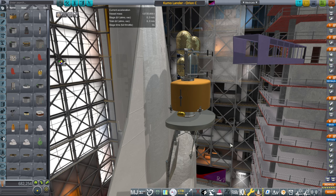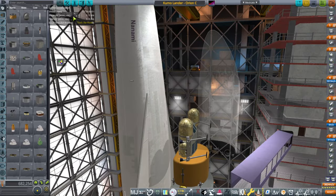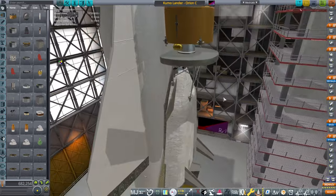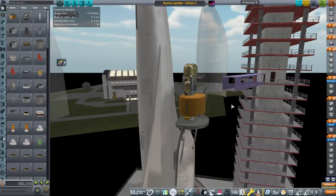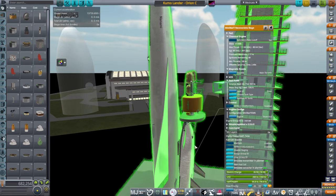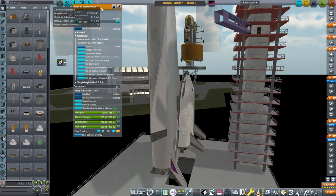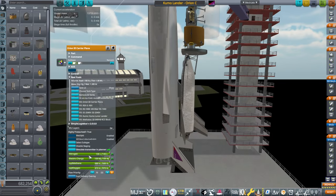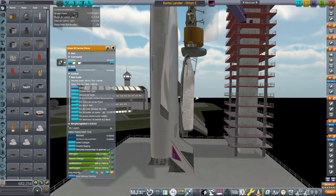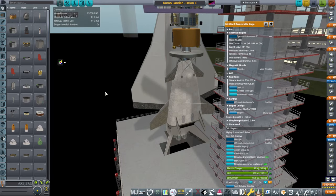Hello everyone, this is Rayspace and we are in Realism Overhaul Sandbox mode in Kerbal Space Program 1.12. I have here a combination of things — those familiar with my designs will recognize many of these. This is the Orion carrier plane, plus the mini star — both recoverable. The first stage is based on the boost plane for the Orion 3 space plane from 2001: A Space Odyssey, made real with methane-oxygen engines. And this is a small version of Venture Star, which was supposed to be a single-stage-to-orbit system.